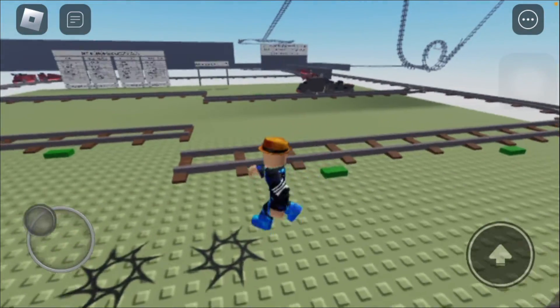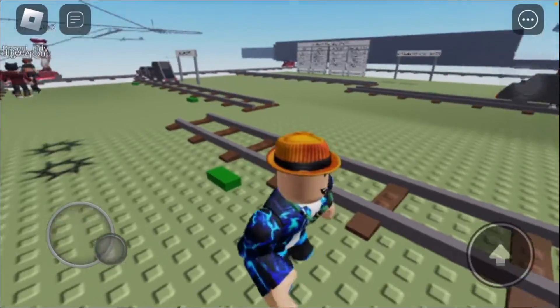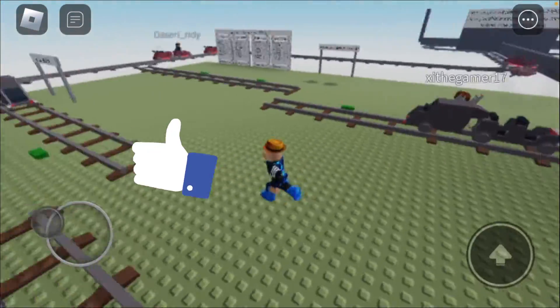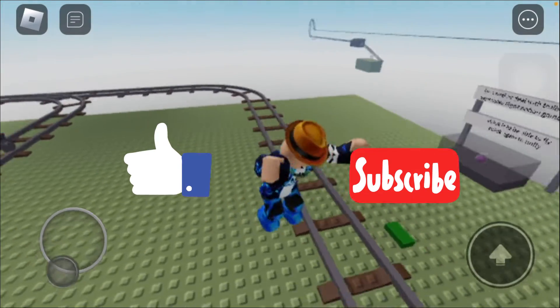As you can see guys, this is what the Firestripe Fedora looks like in game. I hope you enjoyed this video — make sure to drop a like down below, subscribe to the channel, and turn on notifications.